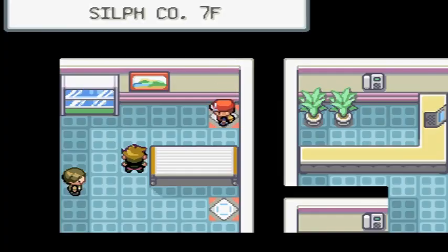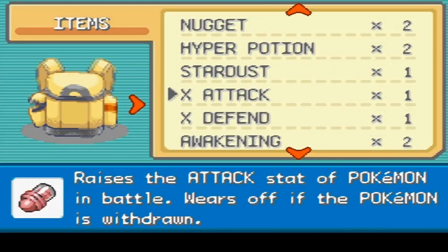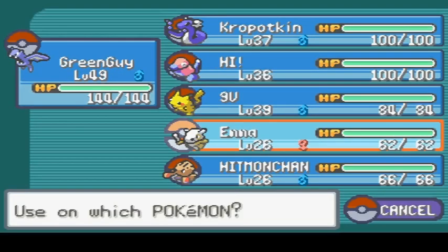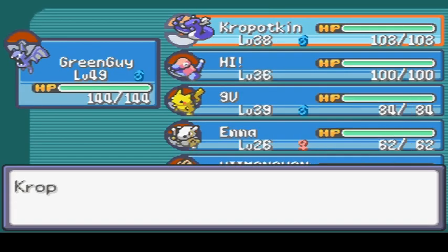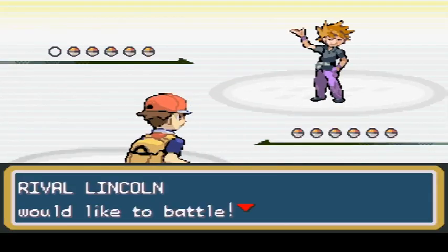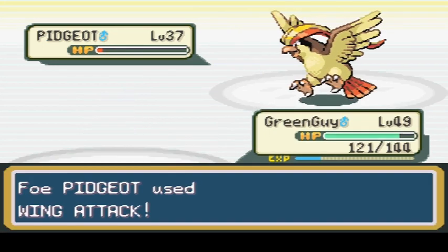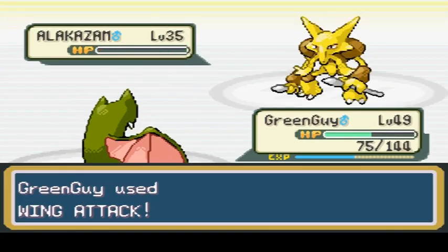Now we know what to do — third floor, right here. And into our friend who we're going to win this time against. Let's use that rare candy — I forget where we found it. I think maybe in a house or some dungeon. And we'll give a high end to Kropotkin, why not. Let's see if we can do this better this time. I should have healed my Pokemon in the place where I was allowed to before, but I didn't.